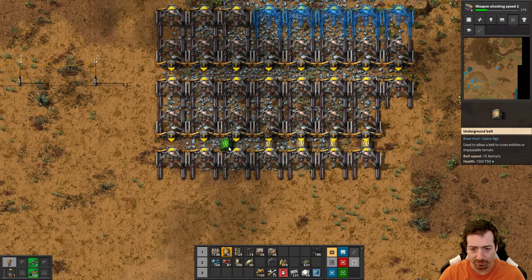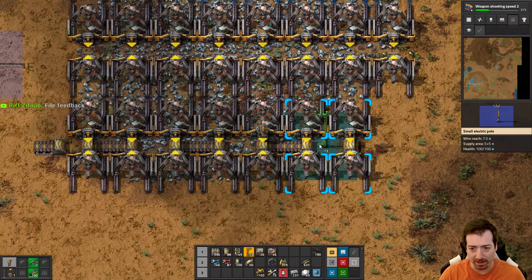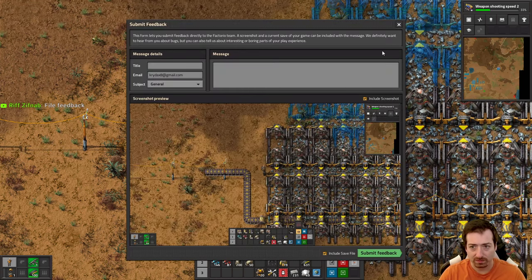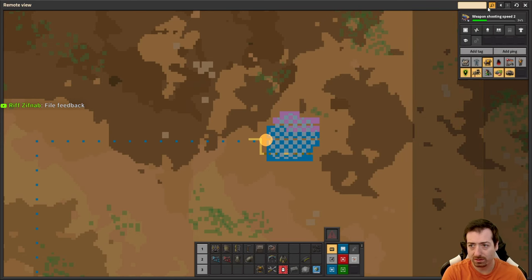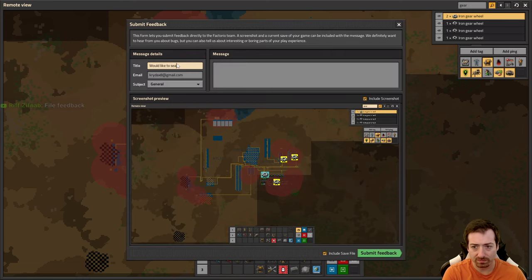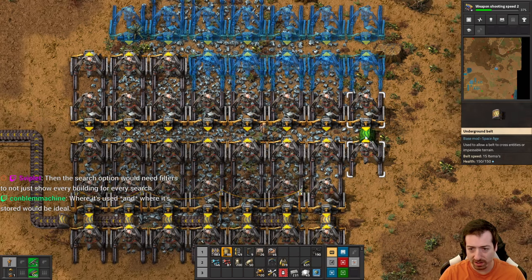Things like that are really nice thoughts you can have when looking at the map of where something is being made versus where it's being used - but here we can't see where it's being used. Factory search is probably a mod I will continue to use. I would imagine that's not the kind of thing they're going to add or change at this point in the process, but why not - feedback is feedback.